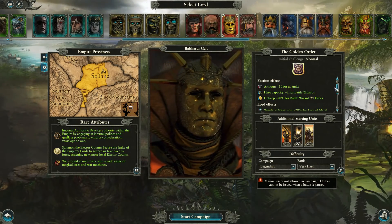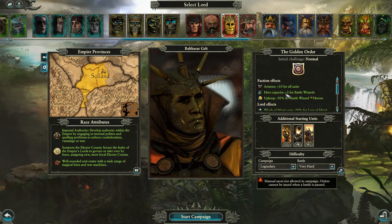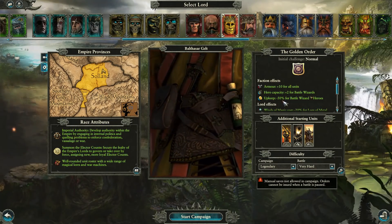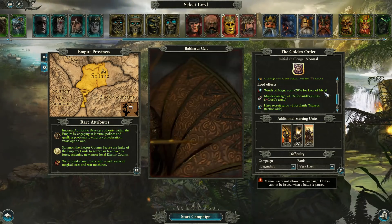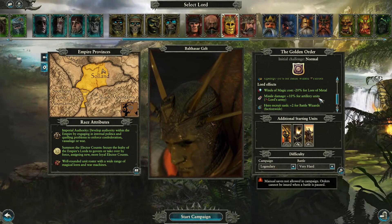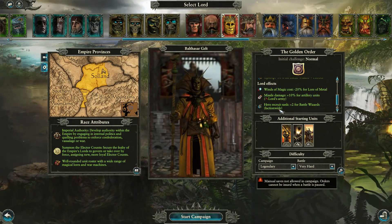For the faction effects of Gelt, it's pretty much the same: armor plus 10 for all units, capacity plus 2 for battle wizards, upkeep minus 50% for battle wizards. His unique effects are winds of magic cost minus 20% for lore of metal, missile damage plus 10% for artillery units, and hero recruit rank plus 2 for battle wizards faction-wide.